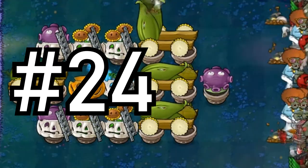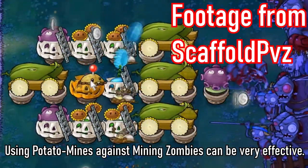Tip 24: Using potato mines against mining zombies can be a very effective strategy.